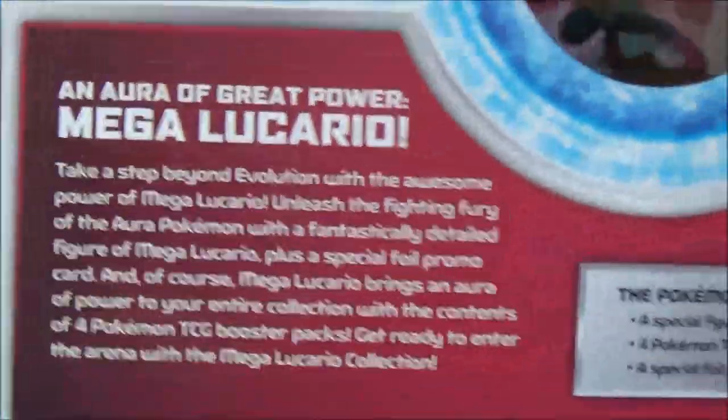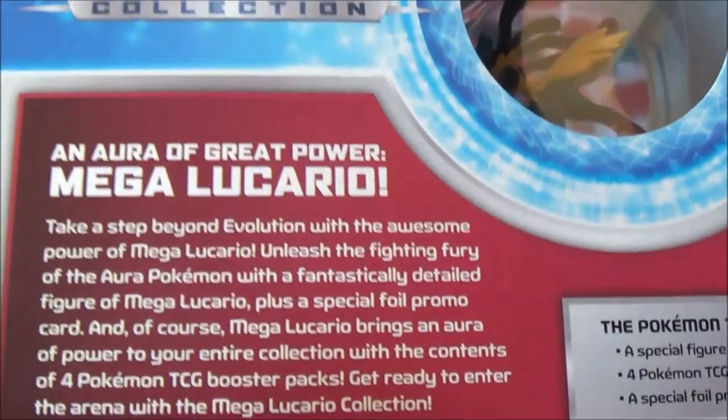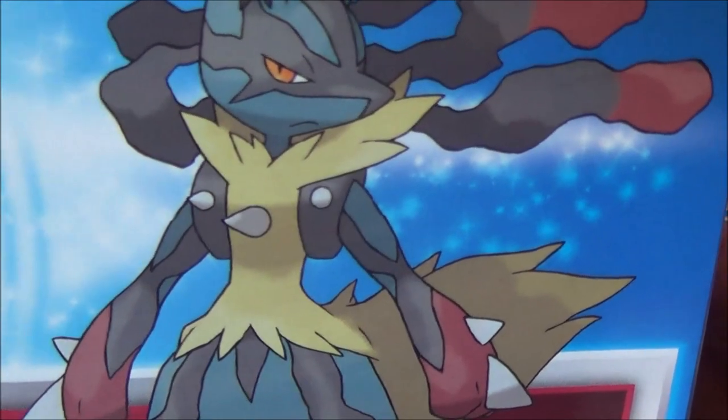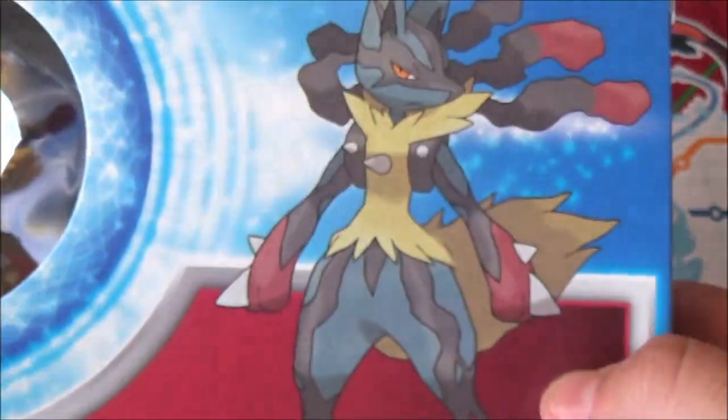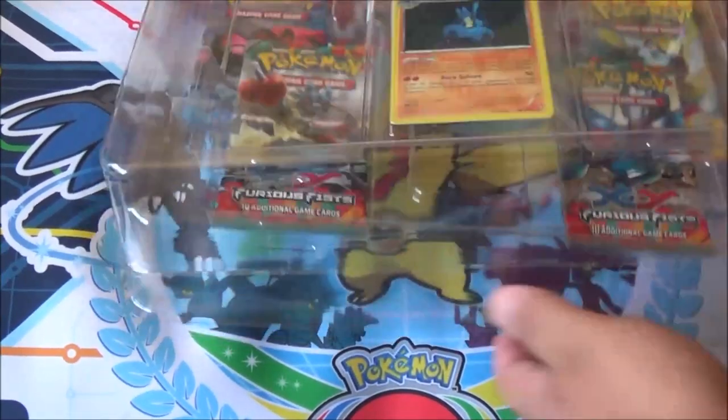So let's read the back because I always do that. 'Take a step beyond evolution with the awesome power of Mega Lucario...' Even he's bored — look at him, he's like why are you reading this? There's no point to read this. Let's open it up. I got four packs: what looks to be two Furious Fists, one Flash Fire, and one Base XY.